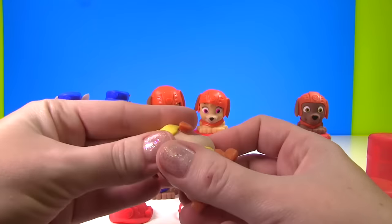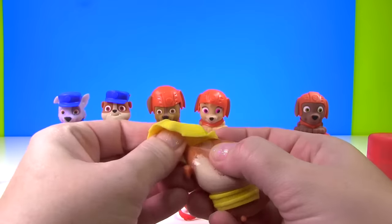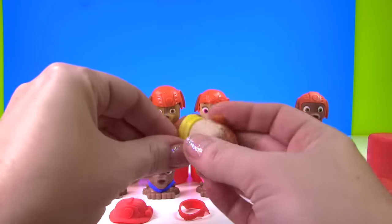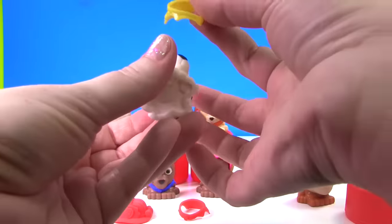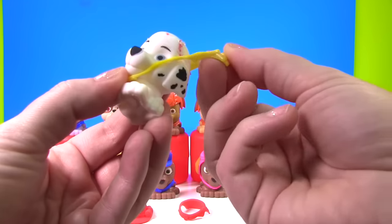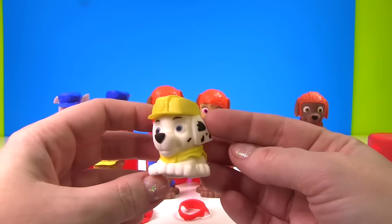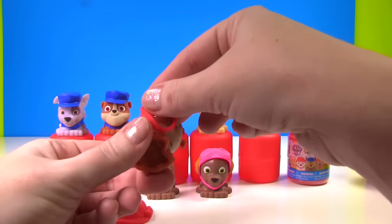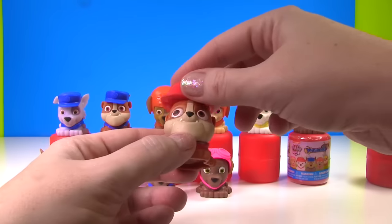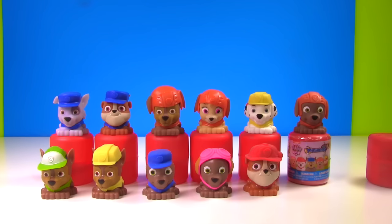Look at this Rubble! Let's go ahead and get his hat off. Rubble's hat is one of the easiest ones to take off — there it is! And let's take off Rubble's vest. Okay Marshall, I think you're going to look really good in Rubble yellow! Let's put the vest on, and we'll put Rubble's construction helmet on him. Look at Marshall, he looks so good in the yellow! I bet Rubble's going to look really cool in red. Let's put the vest on and the fire hat on. Look at Rubble — oh he looks so cute dressed like this!